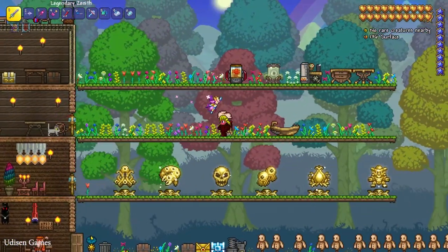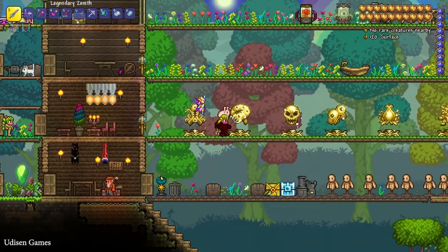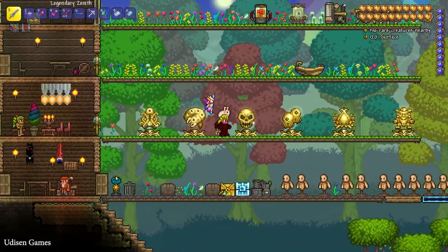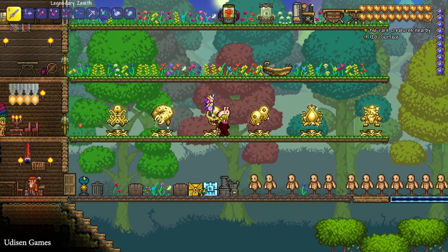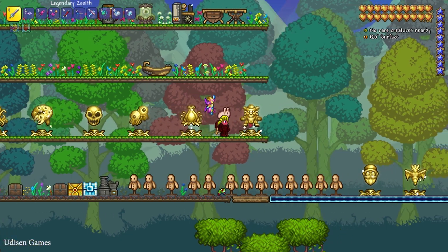First, kill Wall of Flash and turn your world into hard mode. After that, kill Eater of the World, Skeletron Prime, The Twins, Plantera, and Golem.